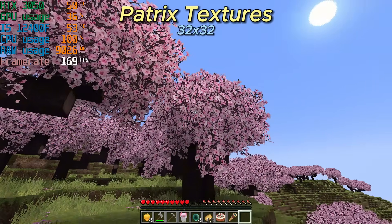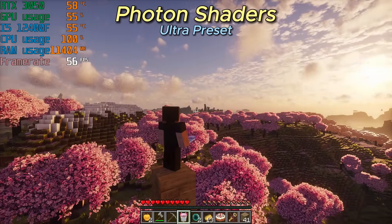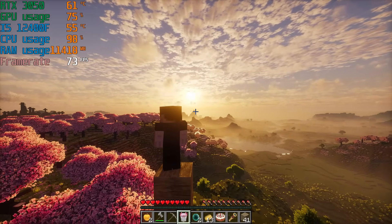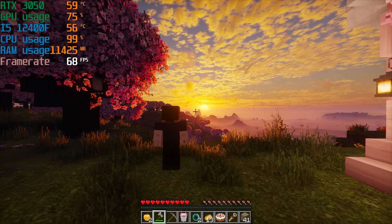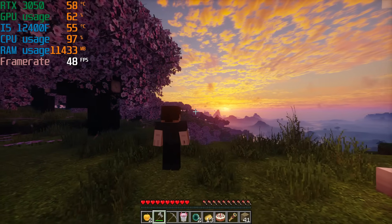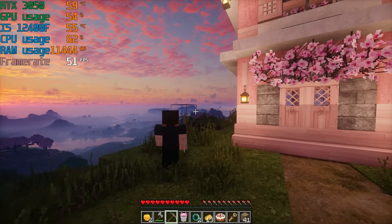If the guys at Mojang actually worked just one more hour, maybe Minecraft would look something like this. But what if your PC is actually good? What if you want to push Minecraft to absolute limits? Let me introduce you to the Distant Horizons mod. This mod basically removes Minecraft's render distance limitations and lets you see insanely far — you can actually see full mountains from thousands of blocks away.